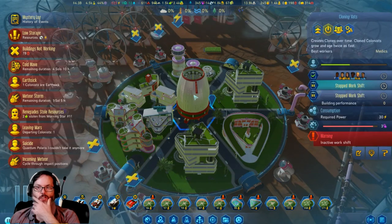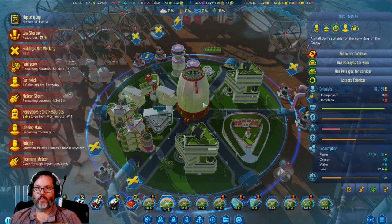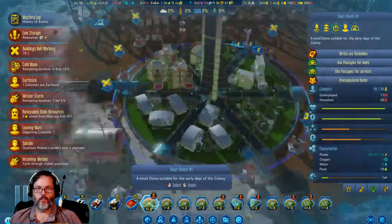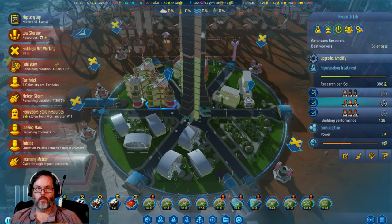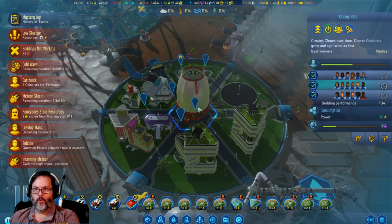We had started doing these cloning vats. How many unemployed people? Eight — I'm going to start a second shift there. Let's check this one — that's the arcology, they're all open. Cloning vats have three shifts open there.